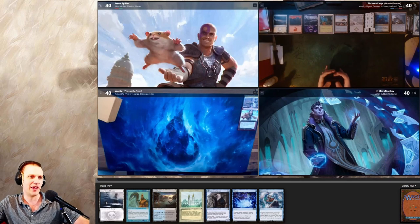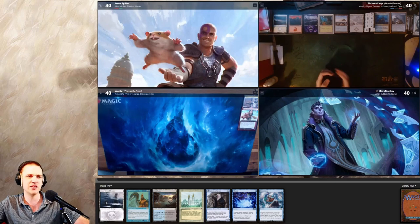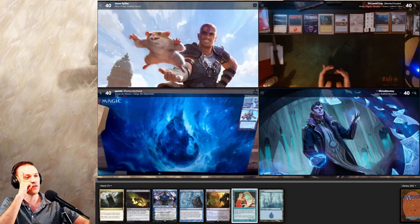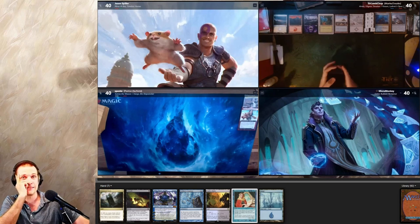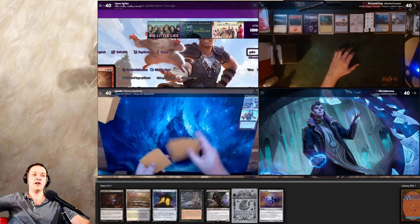We have a Gilded Drake that can steal Tymna here. Honestly I don't think this is a hand we're gonna keep — going to five. It feels like I should have kept my first seven; we just need lands in it. This hand doesn't have anything that develops into something.